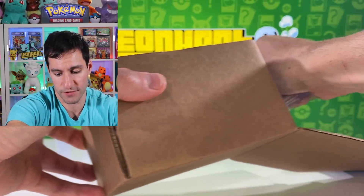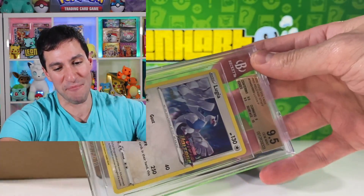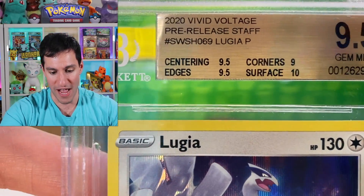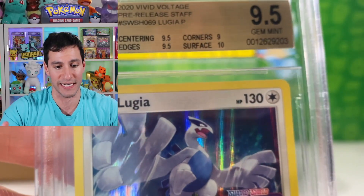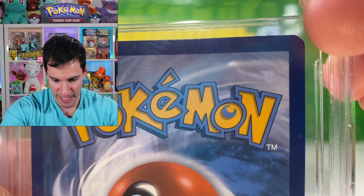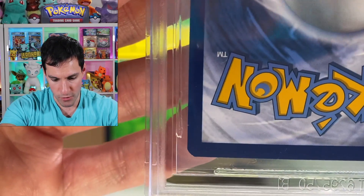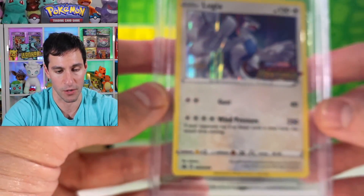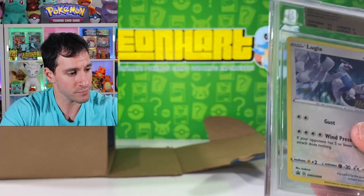The final card is the Lugia. My prediction was BGS 9.5 — and it's a 9.5! The surface is a lovely 10, centering and edges are 9.5, and the corners are a nine. The corners getting a nine is likely because of how it was cut at the factory — not perfectly curved. There's a little bit of whitening at the top right, but it's mainly just the cut shape. It's a beautiful staff Lugia card coming back at BGS 9.5.